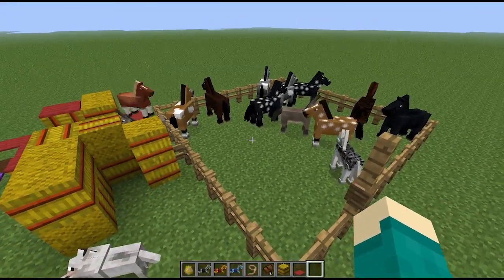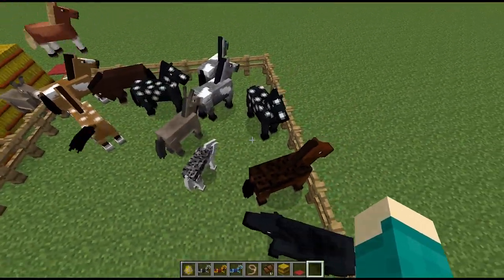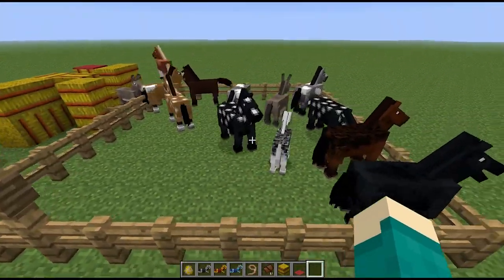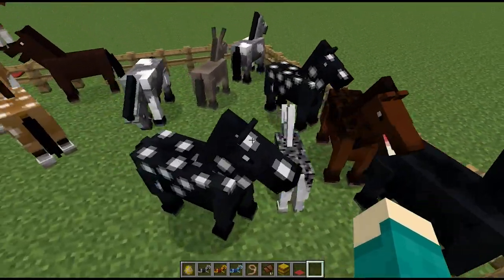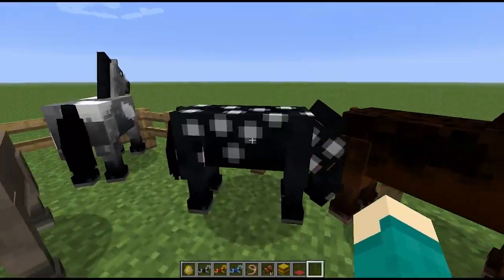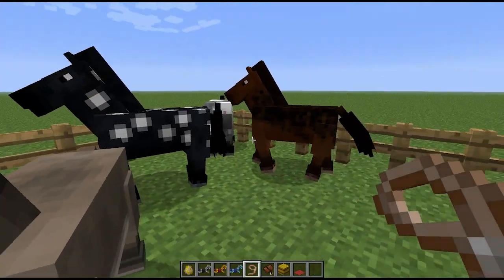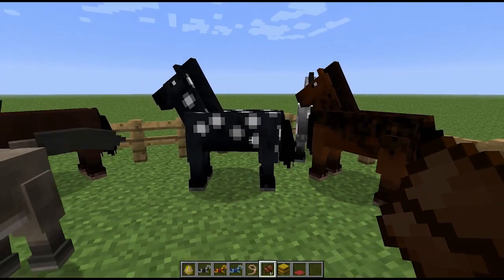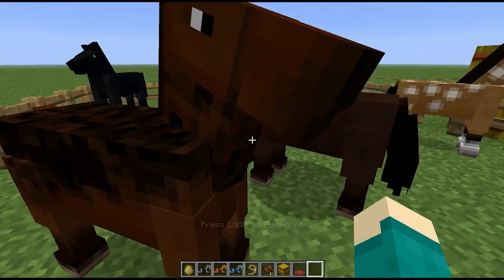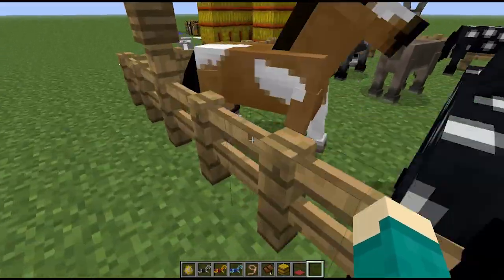Yes, they've added horses — there's a bunch of different types and it's basically a random draw when you spawn them in with a spawn egg, kind of like villagers. They come in many different colors, and there are baby ones as well as adult ones. You can make them jump by right-clicking them with something in your hand. If you have nothing in your hand when you right-click, you'll actually get on them, but as soon as they jump you'll get kicked off.